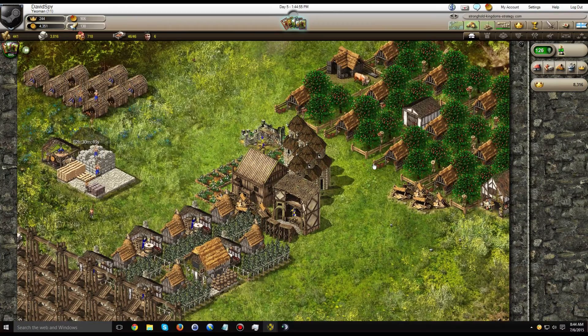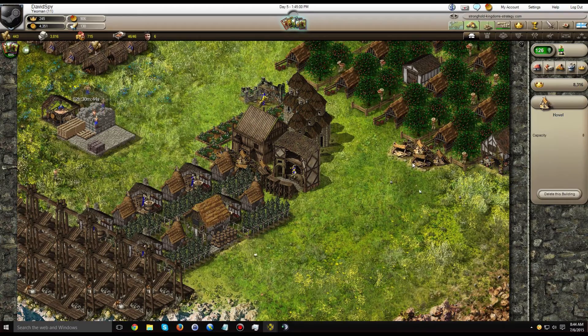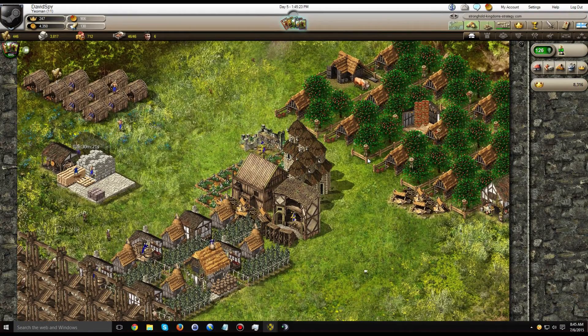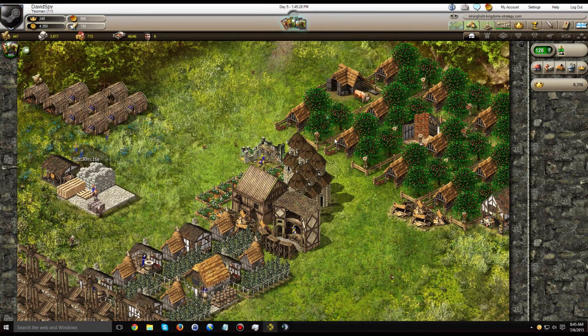As far as the village itself goes, I built an additional brewery because I also built an additional hovel. This increased my population by 8, and I needed more ale. I'm currently ranked 14 in the packets produced for ale — number 14 brewer. You can place high in the leaderboard. Unfortunately, I don't get an achievement for that because the server hasn't been in play for 30 days.